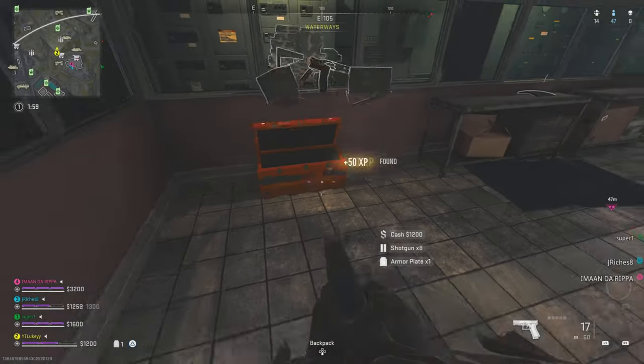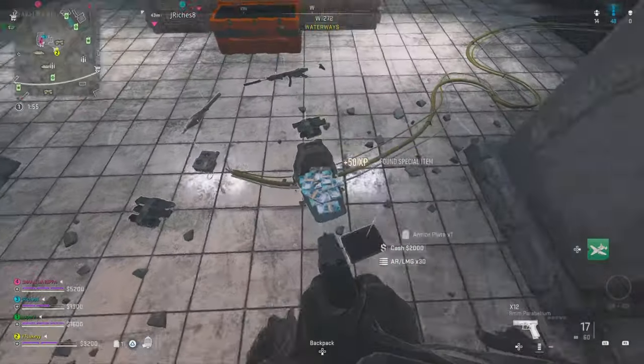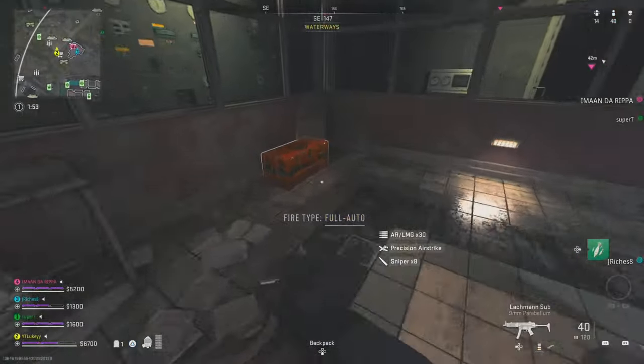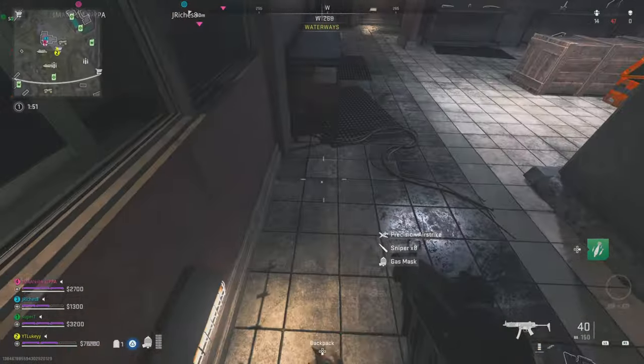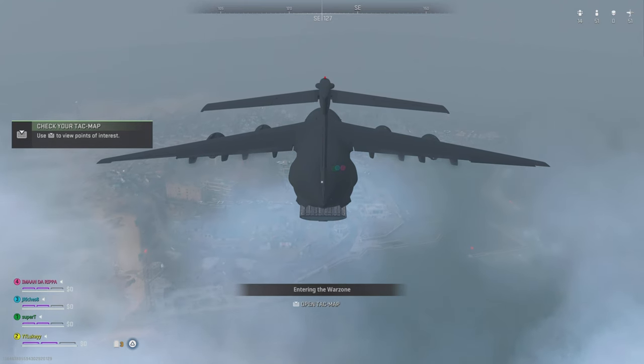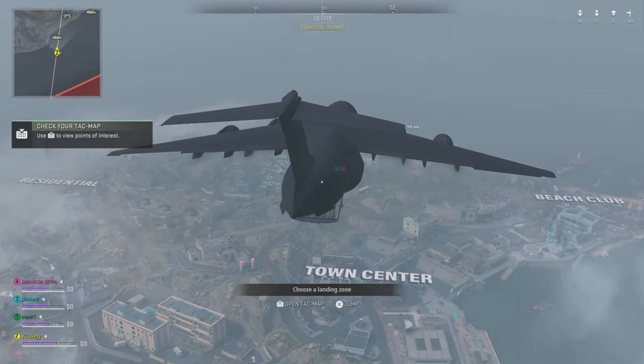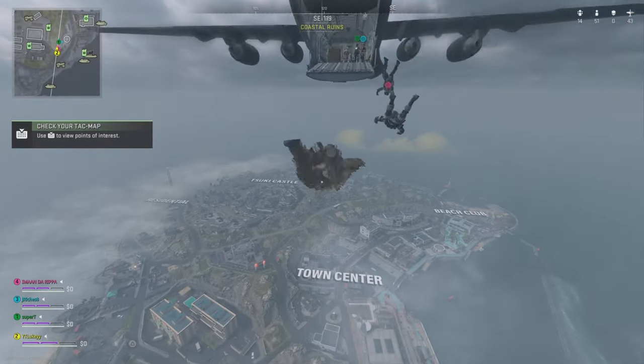A brand new bunker has just been added into Sheikah Island and it is very easy to get into. I'm going to show you exactly how to do it. It's a great way to start off your game — you get three gold chests and it's a great way to get a lot of loot straight away. Quick and simple, I like to get straight to the point, so if you like it, subscribe for more and let's get into it.